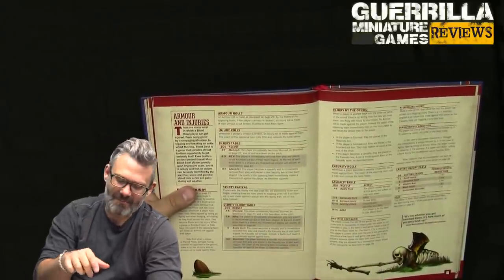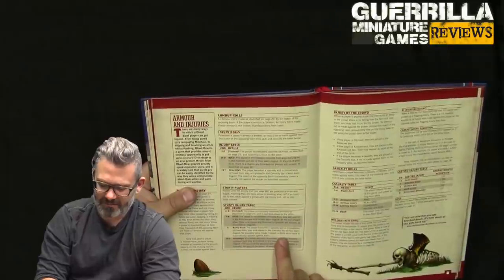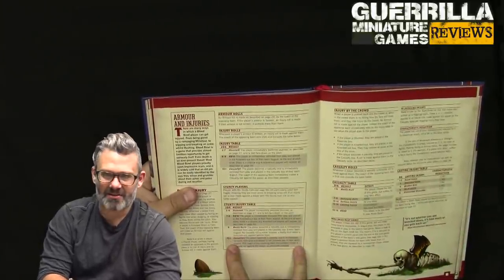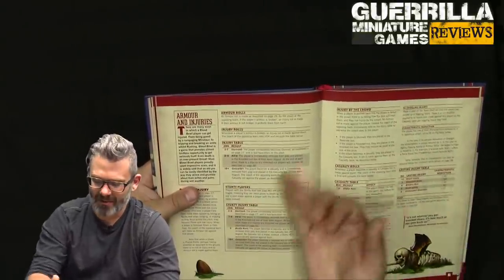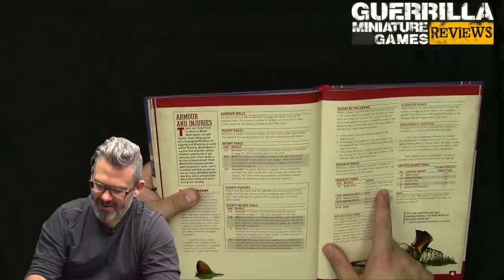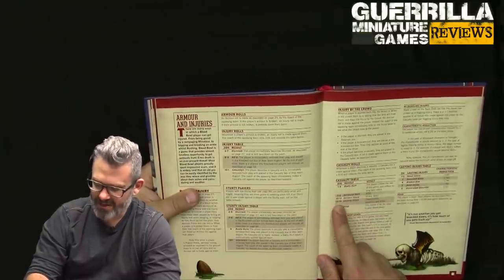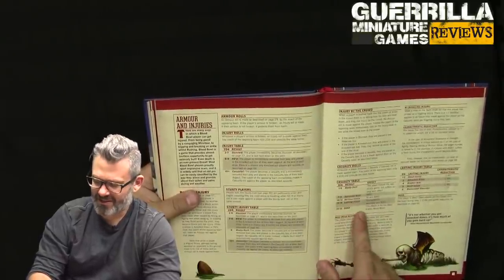Stunty players are small and more prone to injury: two to six done, seven-plus is KO'd, nine is badly hurt with a roll on the badly hurt table, and ten-plus means they're out. Players can also get injured by being pushed into the crowd — the crowd beats them up and you make an immediate injury roll. One to six: badly hurt, miss the rest of this game but no long-term effects. Seven to nine: serious hurt, miss the next game. Ten to twelve: niggling injury and miss the next game. Thirteen to fourteen: characteristic reduced, miss next game. Fifteen to sixteen: dead.